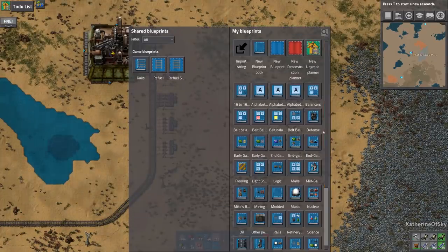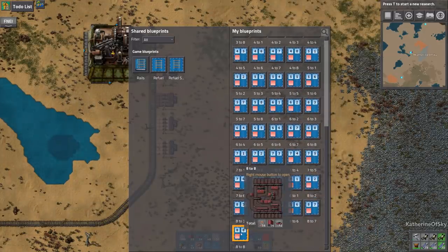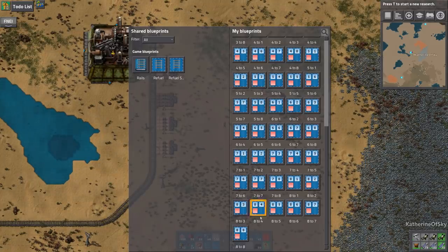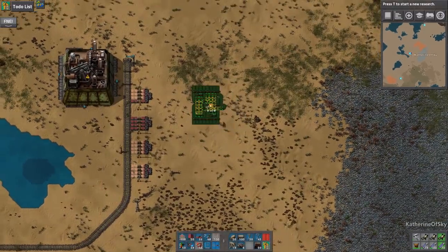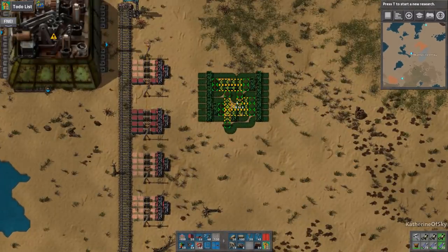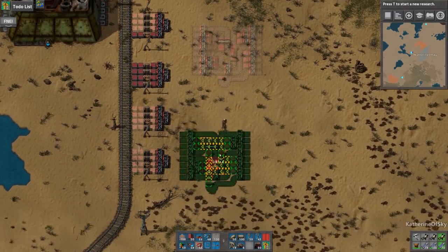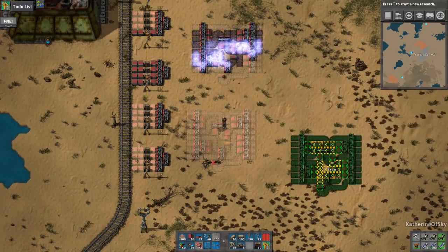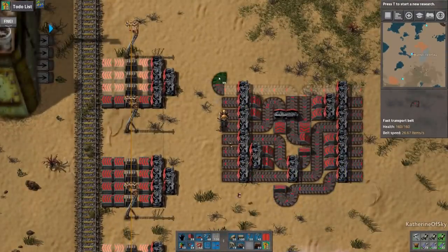Do we have one in the other belt balancers book? It just goes up to eight. We could use two eights though — that might actually be more practical. I think that would work better now that I'm thinking about it. We'll have the top sides and then the bottom sides feeding, and I think that works better. We'll just need to have the split between those two sides and that'll be okay.